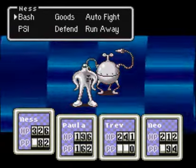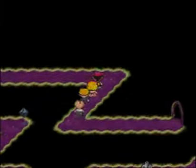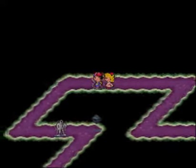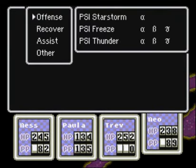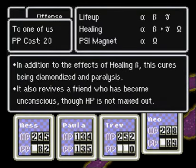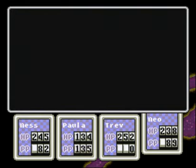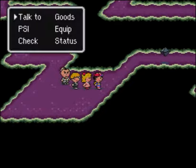We're going to get a jump on both of these guys — that should make this fight easier. Neo just learned a new power — Healing Omega. We already have Gamma, but Omega revives a friend who's become unconscious and maxes their HP when they're revived. Thirty-eight psychic points — that's expensive, but that would be really handy to use in the middle of a boss fight, because now you've got your character back and they're ready to fight.